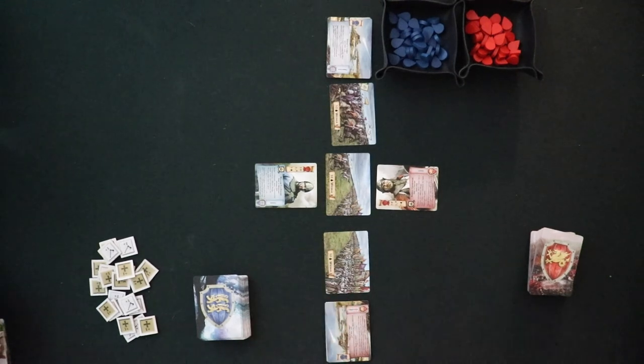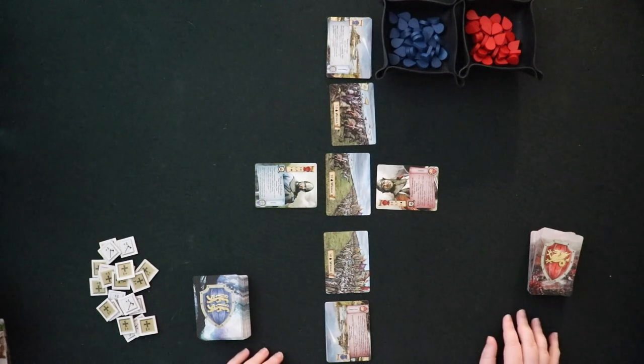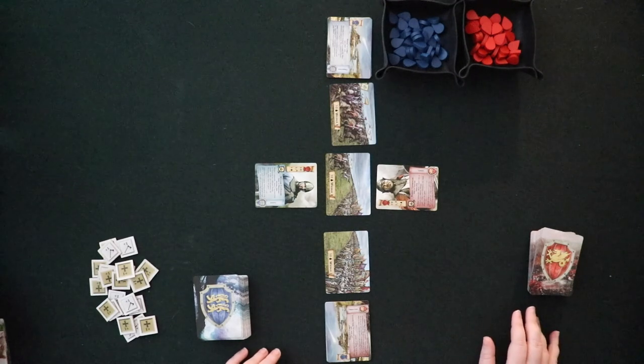So in 1066, you have the Saxons and the Normans against each other. But if you want to mix things up and you have both games, you could bring in the Knights of St. John or the Ottomans against either of these two factions. That also means that if you've played one game but not the other, you pretty much already know whether the other one is going to work for you.